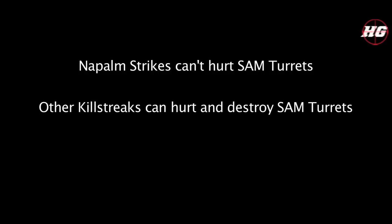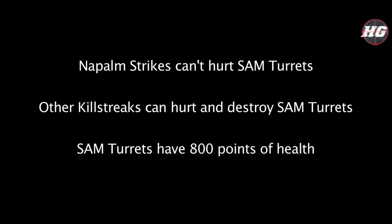So in conclusion, through these tests, we've learned that Napalm Strikes can't hurt SAM turrets, other killstreaks can hurt and destroy SAM turrets, and SAM turrets have 800 points of health. I know that because it took 20 rounds from the Commando at point-blank range, and each round does 40 damage, so that's 800 points of health.